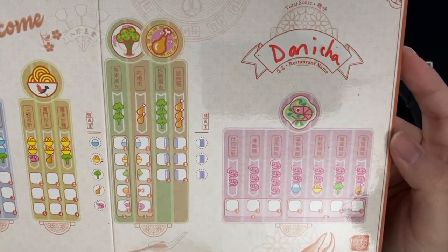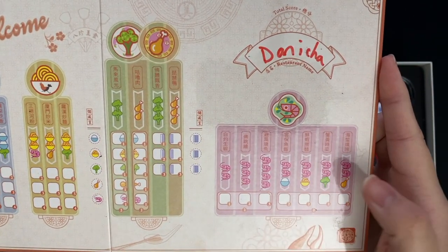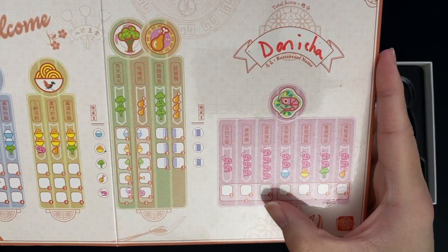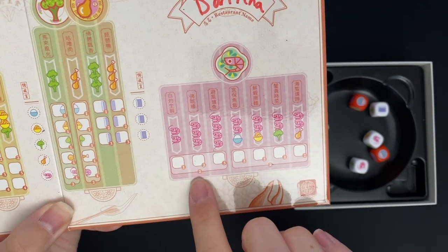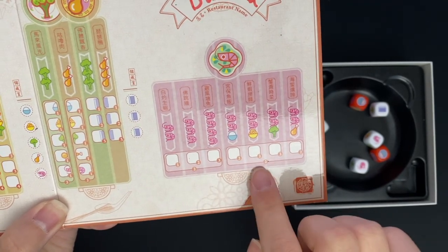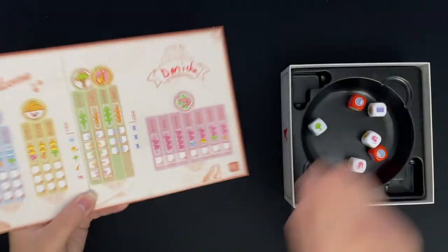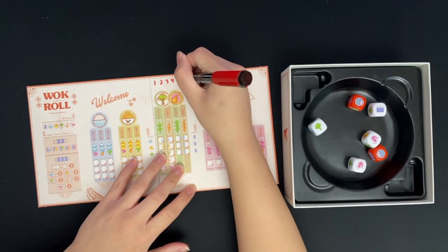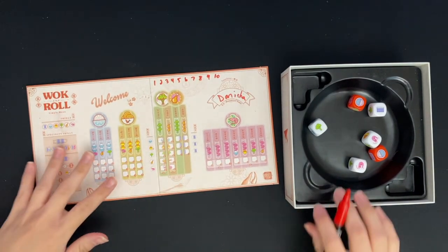For every rice dish completed, you get one point. The rest of the dishes are here — the harder ones have more dice involved, such as the shrimp dishes. You get three points for completing a dish with four shrimp. And if you complete all the shrimp dishes — one, two, three — you get an additional two points. In a solo game, there are 10 rounds, and I'm going to write them down here and cross them off as I go.